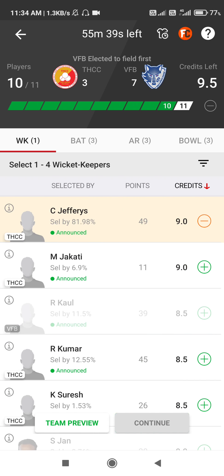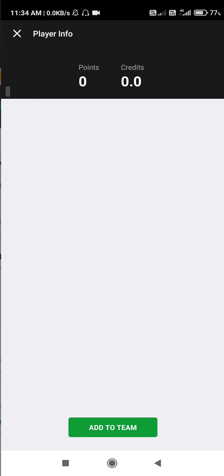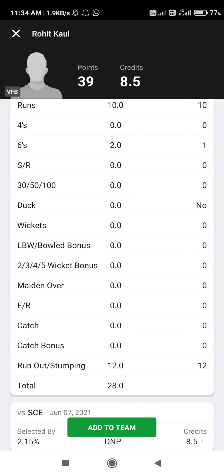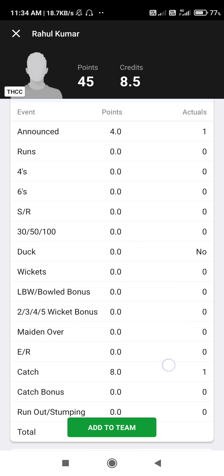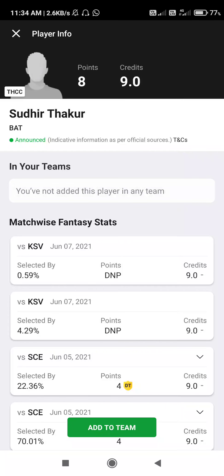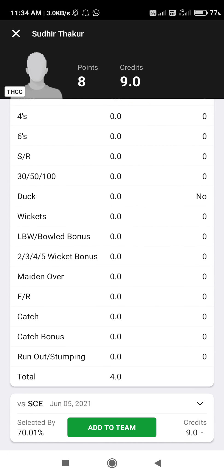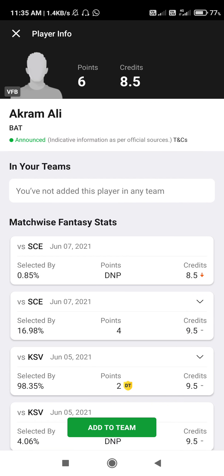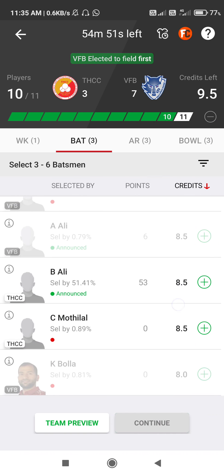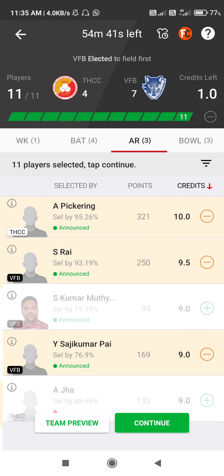They need to be playing batting and bowling. Now we have to select the wicketkeeper from the pool. Ali, please — I am going to select the wicketkeeper from the pool.